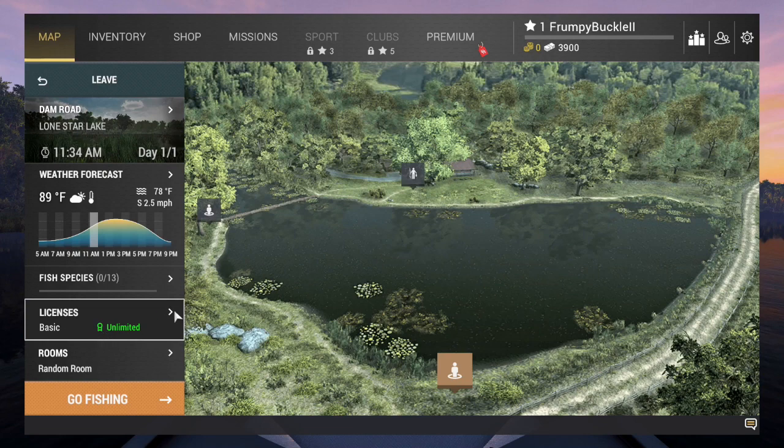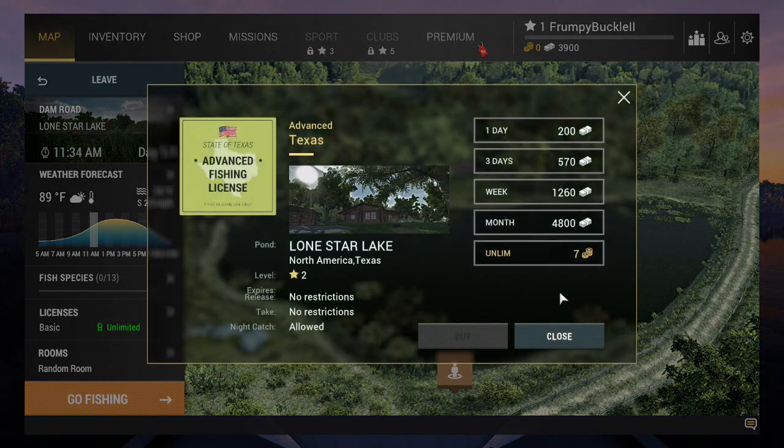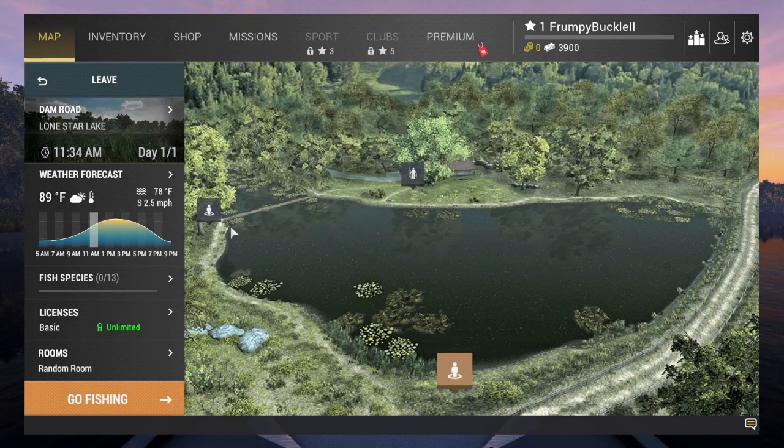Here's your license. They give you an unlimited basic license for Lone Star. I do not suggest buying the advanced license — I'm going to do a video on that. It's really about the only thing you have to worry about at Lone Star is the spotted bass, and there's a way around that license even with the fine. I wouldn't suggest buying the advanced license as of yet, because it's $200 right off the bat. You can make that $200 on the spotted bass by keeping them — I'll teach you how to keep them, even though you're going to get fined.